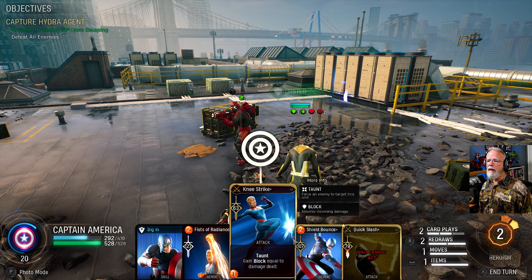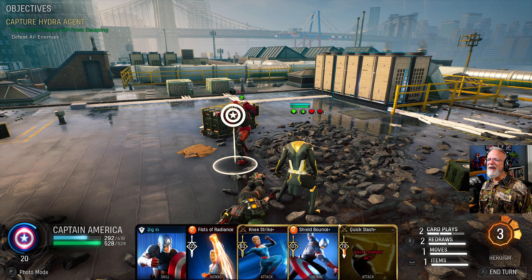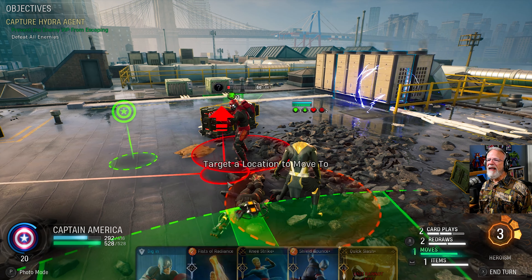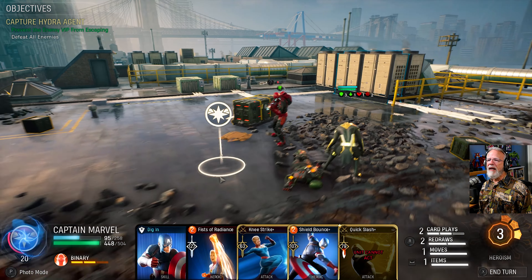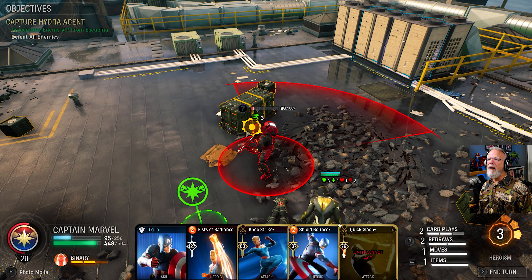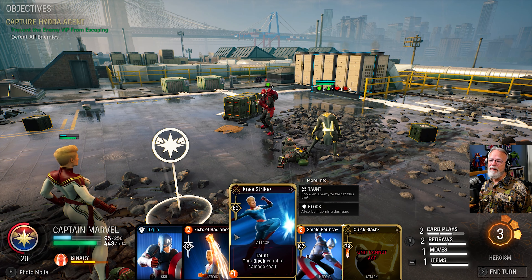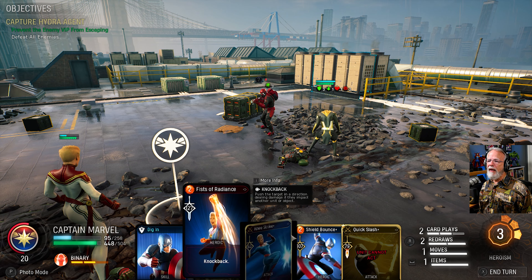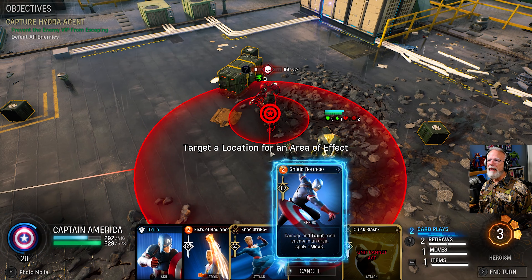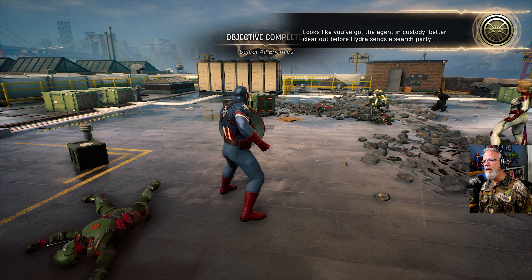I'm happy to do this. Got rid of her days — which is great. I don't have any redraws left, so let's go. Your contingency plan is that you're going to get your ass beat. I think we've got the upper hand. Trying wild strike really came in handy. We have so many ways. Where's Carol? Let's give Cap the coup de grace. Boom — feels good. Looks like you've got the agent in custody — better clear out before Hydra sends a search party.